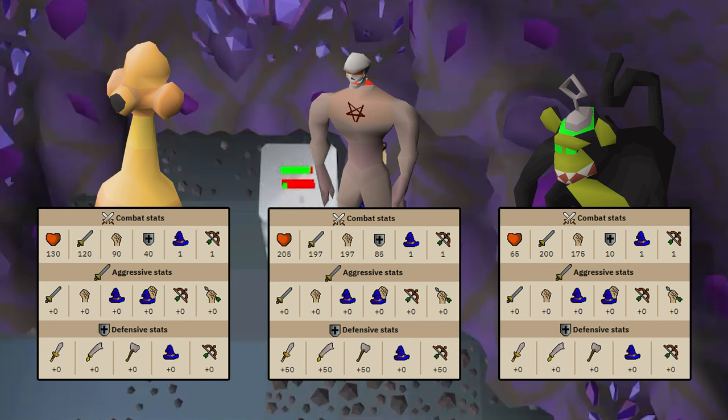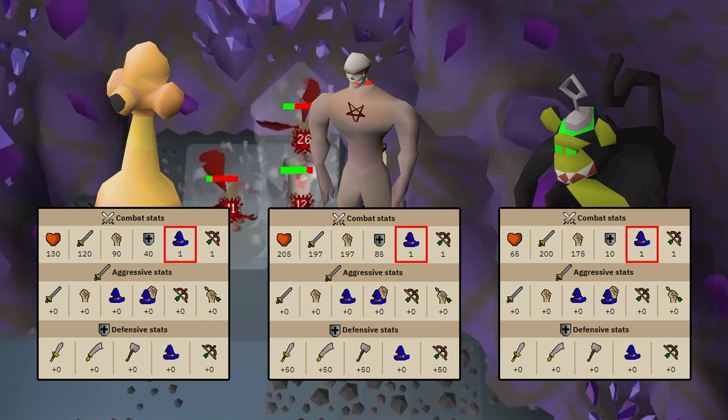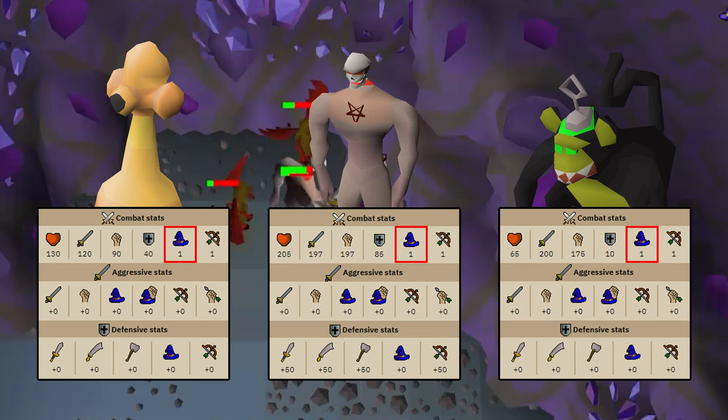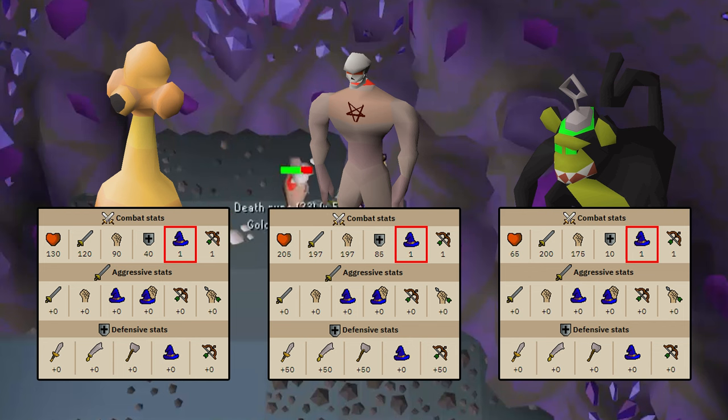The first thing you should know is why bursting or barraging is so successful at these places. It's because each of these NPCs all have a magic level of 1. When something has a magic level of 1, that means its magic defense is non-existent, because magic defense is specifically correlated to the magic level of what you're fighting.